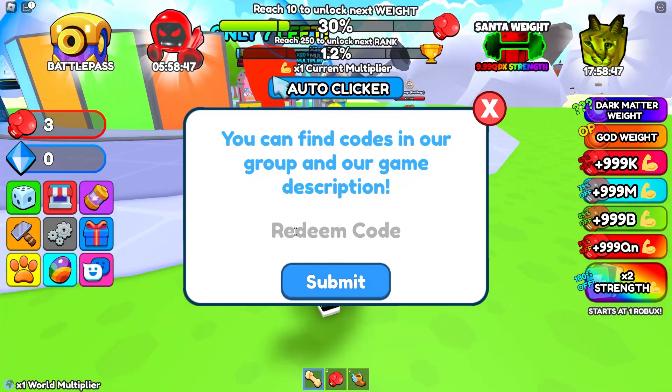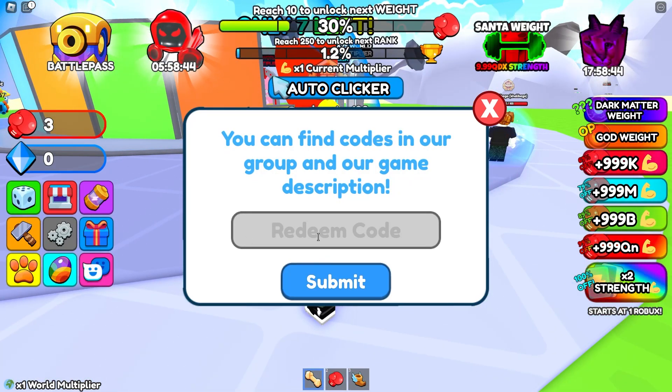Our first code is coming up — you can basically just enter it, press on Gift, and let's start with this code.